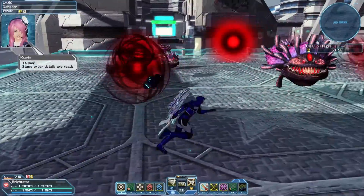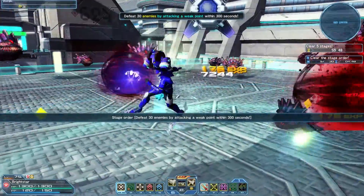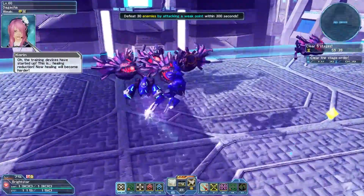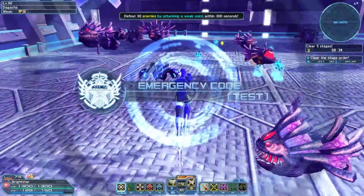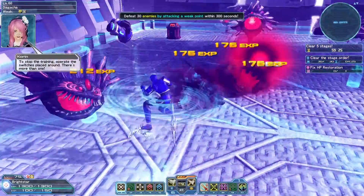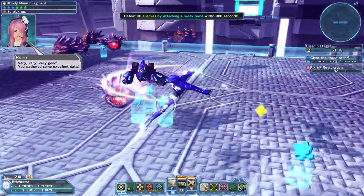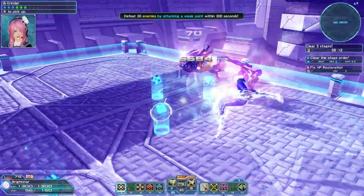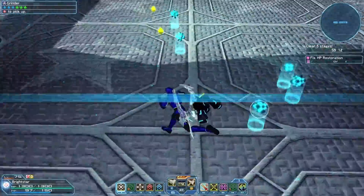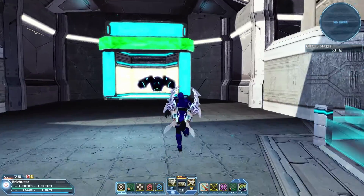For this one, we need to defeat a bunch of enemies by striking their weak points — and that's going to be the red orb on their mouths. We're about two thirds of the way there. Let's go behind the other ones and finish them off.